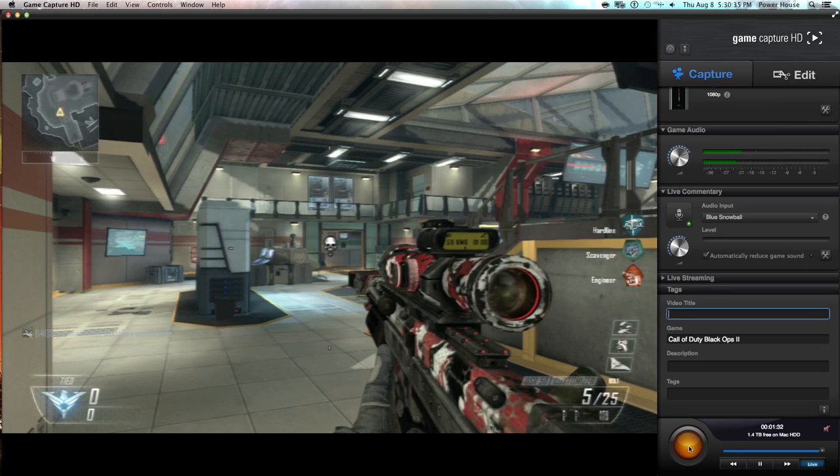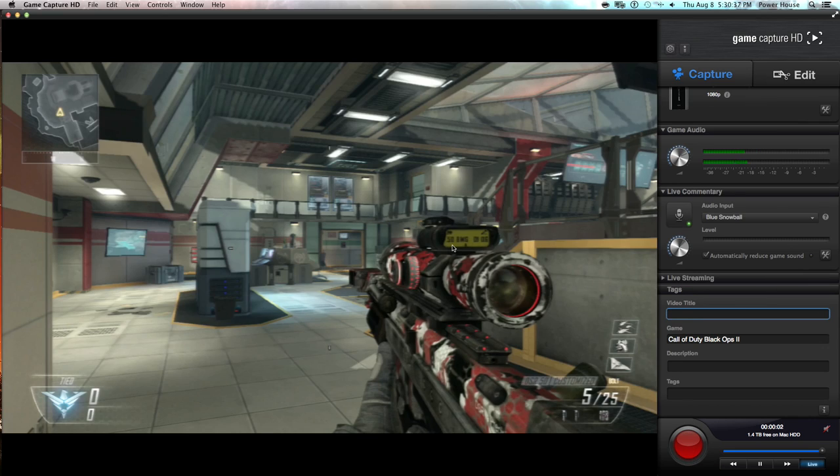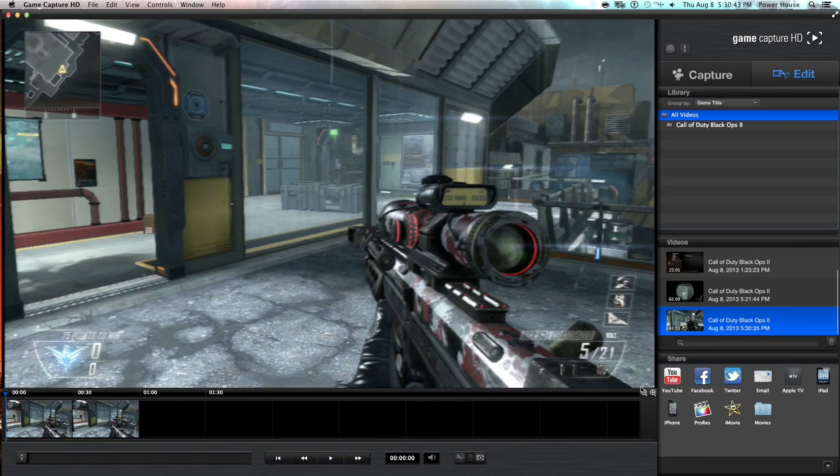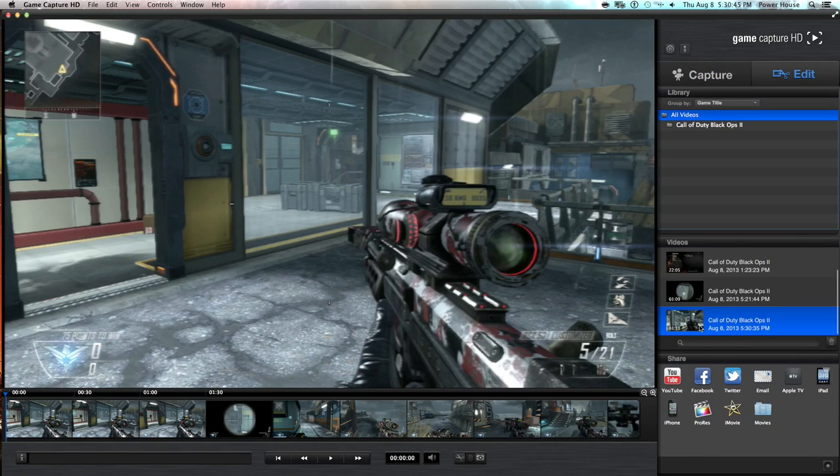As you see there, guys, it's very easy to record your voice, and then all you got to do is go back down and hit the stop button. What you've recorded is over in the edit section, and from there you can cut and edit and do whatever you need to do to it.